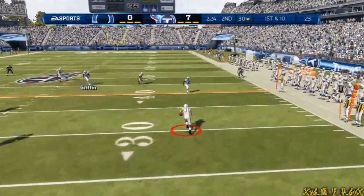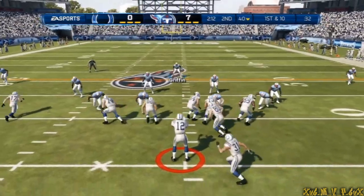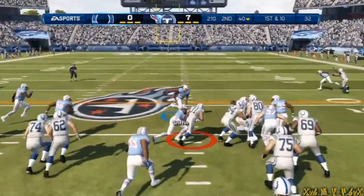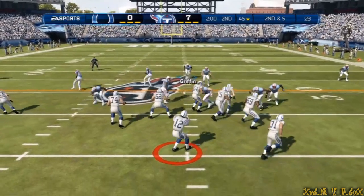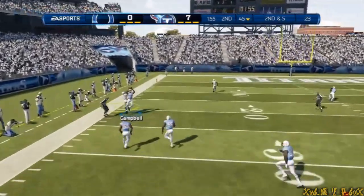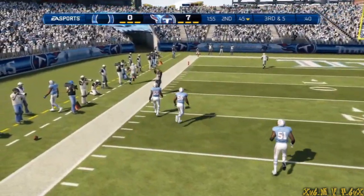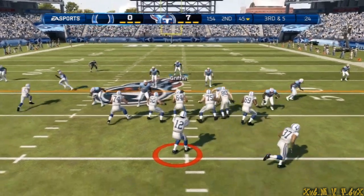Challenging the defenders to the right side. Tackle made. Handoff — looking for any kind of lane up the middle, good job. Second down and five after running it on first down. Looking down the field, the throw is incomplete. Coming up on this drive, third and five.